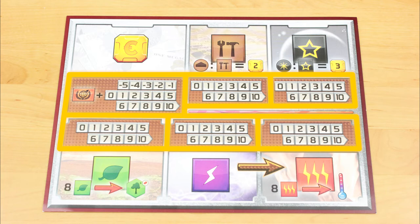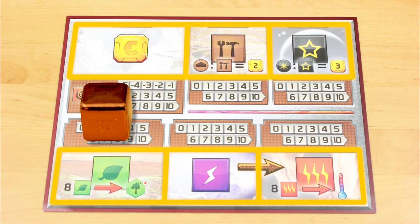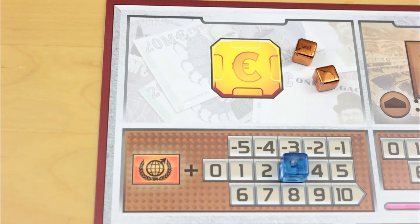The actual amount of these different currencies you own is tracked with bronze, silver, and gold cubes, which represent values of 1, 5, and 10. So this arrangement means you have 2 mega credits, and every round you'll earn 3 more.